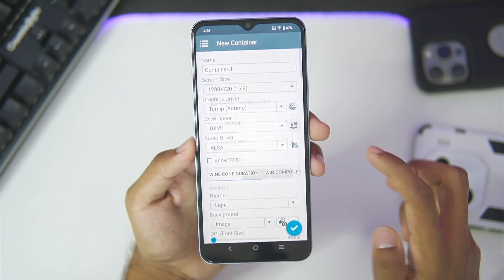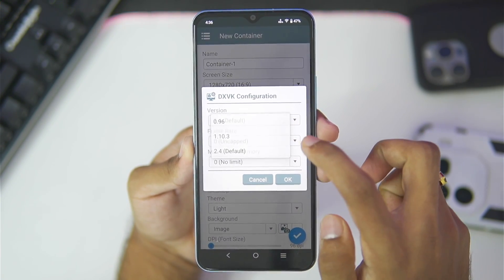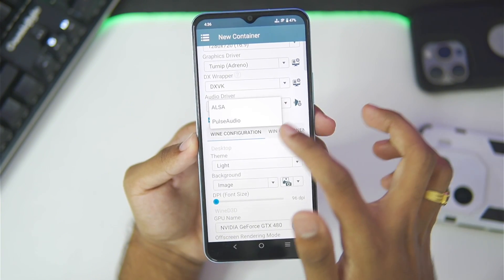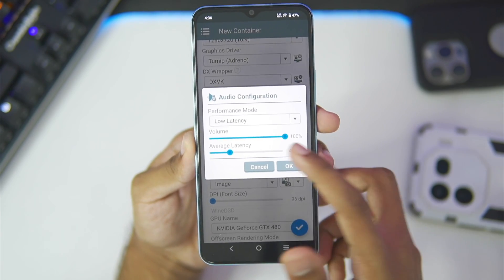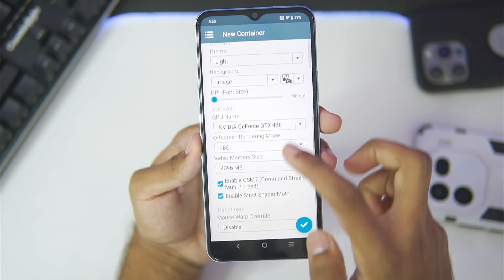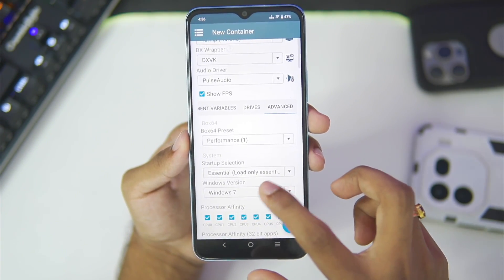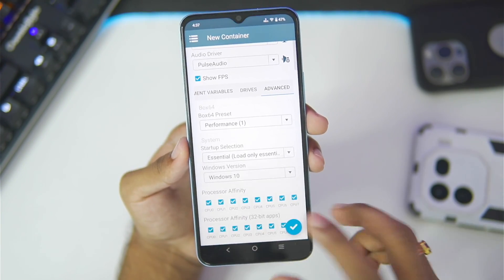Note that these graphics drivers are not stable, so if you face any errors you can go with the default Turnip driver. DX Wrapper will use the 2.4 default version. The animations are very laggy after the WinLater 8.0 update — this didn't happen previously. We also have audio driver configurations where we can adjust volume and latency. Video memory size will be set to 4 GB. In advanced settings, set the preset to Performance 1, Windows version to Windows 10, and tick all processor affinities.